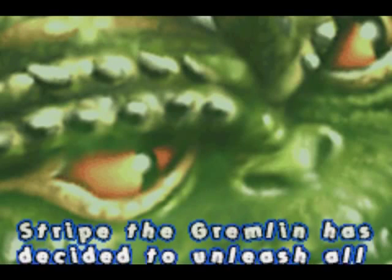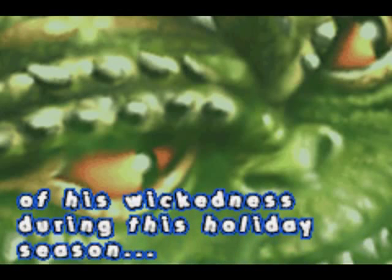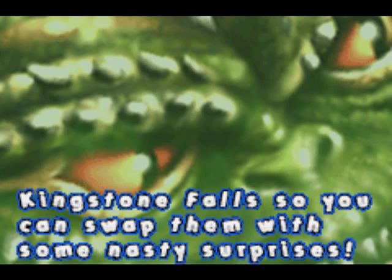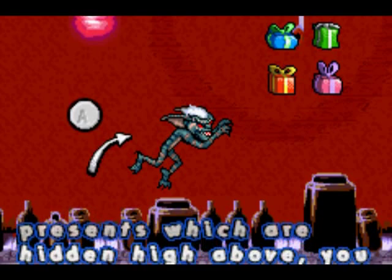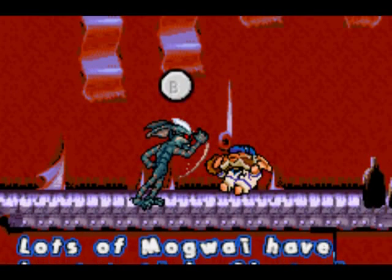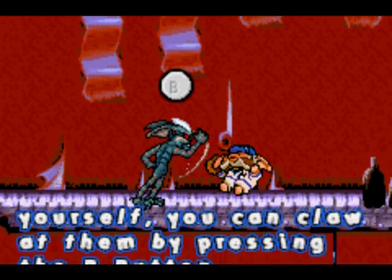Stripe the Gremlin has decided to unleash all of his wickedness during this holiday season. You have to steal the holiday presents from all the children in Kingston Falls so you can swap them with some nasty surprises. To get all the presents which are hidden high above, you can jump by pressing the A button. Lots of mogwais have been sent by Gizmo to stop you. To defend yourself, you can claw at them by pressing the B button.